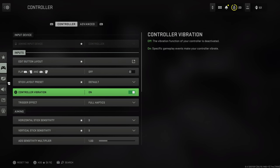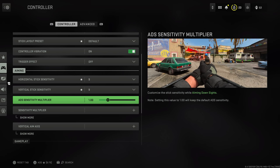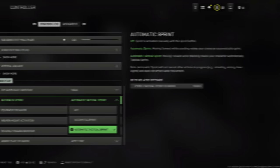For controller settings, inputs come down to preference — do you want vibration on or off? Trigger effects: you may not need these; I'd turn them off. Some people might not even experience this — for example, I play on a SCUF controller with digital tap triggers. For PlayStation 4/5 and Xbox users, you'll notice these settings more, but I'd still suggest turning them off. It allows for more spammy functions like trigger-finger fire rate on semi-autos.